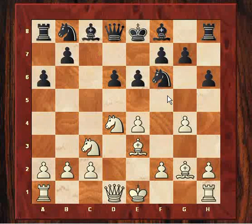Topalov plays g5 though, which in one stroke tries to discourage f4 or h4, and also potentially he's preparing a knight outpost on e5 without being interrupted by f4 to dislodge the knight, which we'll see later.